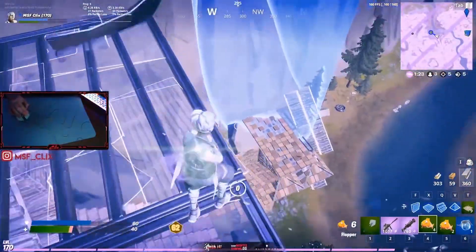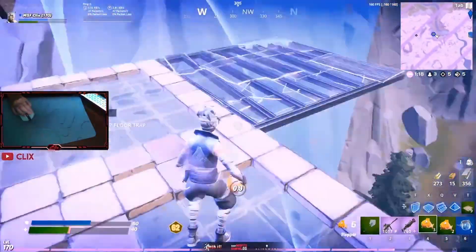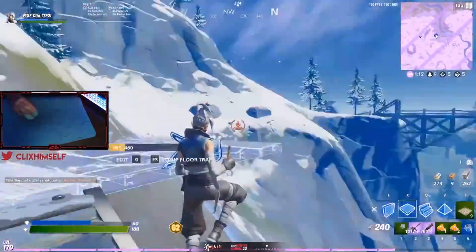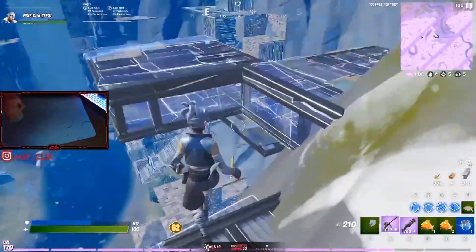This was just great, heads-up, confident play from Clix, and he's rewarded with a slew of floppers for his efforts. With enough floppers like this, Clix can easily ride the storm and secure height from outside zone, where players are rarely looking or defending against. At this point, with the mountain blocking low ground, the game is all but over — so Clix kicks back and takes a seat.